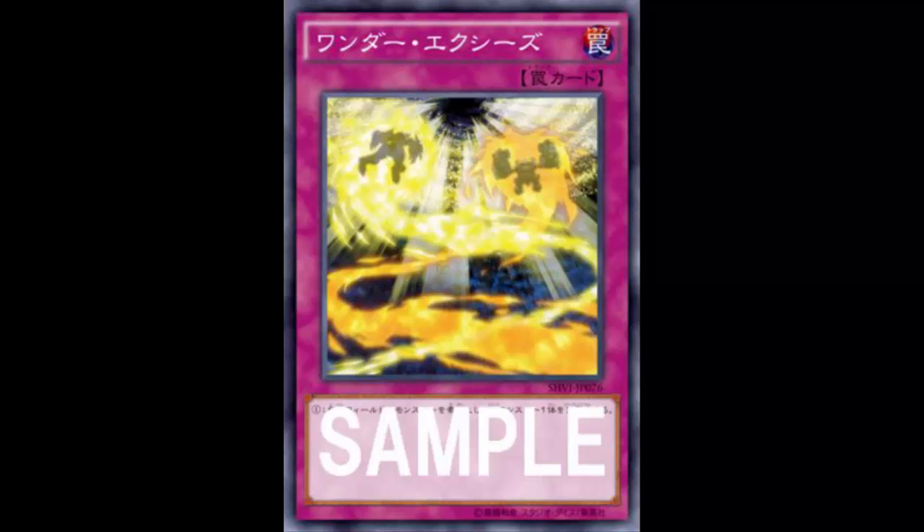You could go into a quick-effect monster — depending on what levels you run, something like Felgrand, Dora, or Giant Hand when it gets reprinted — monsters that can use their effects during either player's turn. So you'd have that monster's effect available during your opponent's turn. Because if not, there's really no point in activating Wonder XYZ during your opponent's turn.